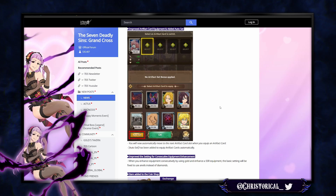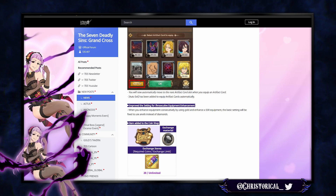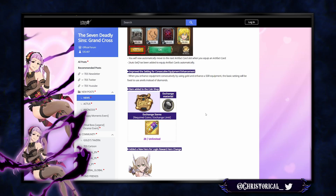The only question with the auto artifact set is how it works — will it just pick the highest CC cards, or can you pick highest HP or attack? It doesn't really say. Also, the setting for consecutive equipment enhancement is improved: when enhancing SSR equipment, it will default to using anvils instead of diamonds, which is great because people have accidentally spent diamonds doing that.